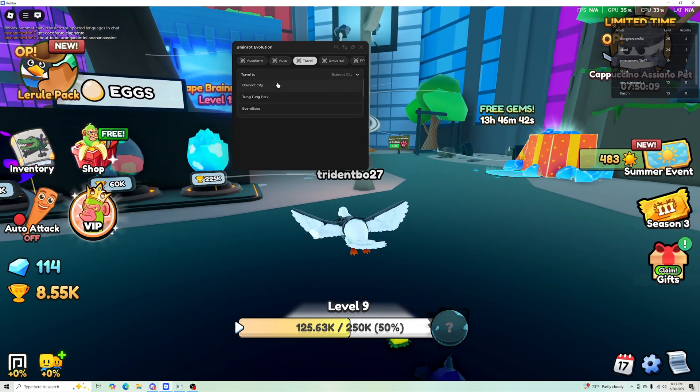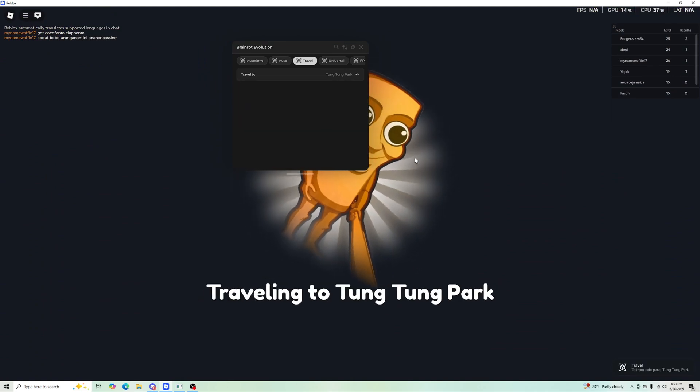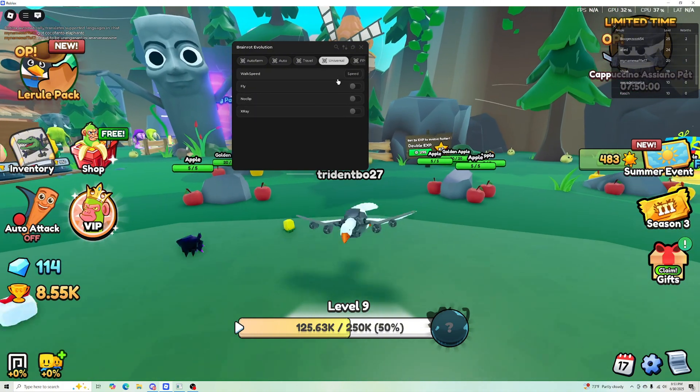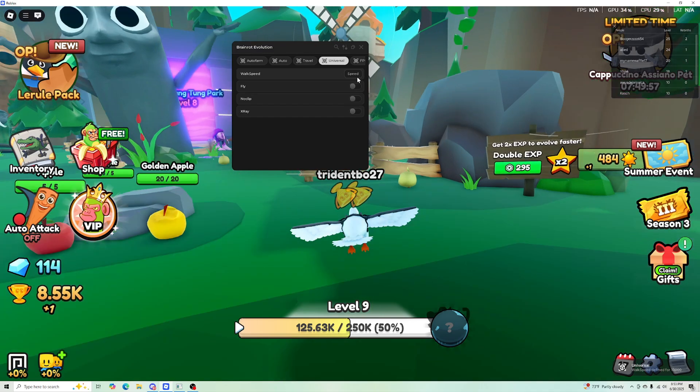If you want to travel somewhere else, you can travel — but only to places you have unlocked. With the auto farm and other features, you should unlock them pretty fast. Walk speed is adjustable to whatever amount you want.